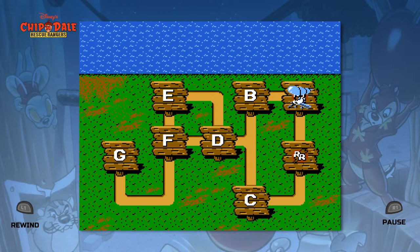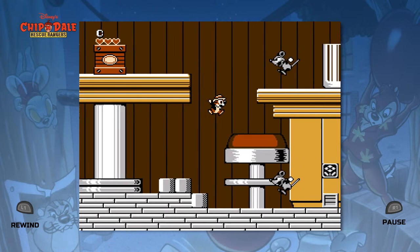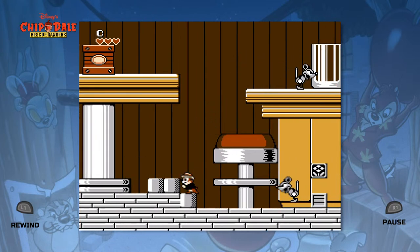More Chip 'n Dale Rescue Rangers. In this episode, we're going to go into Zone B, which is a big diner. Looks like a giant diner — whether it is or not, I don't know.